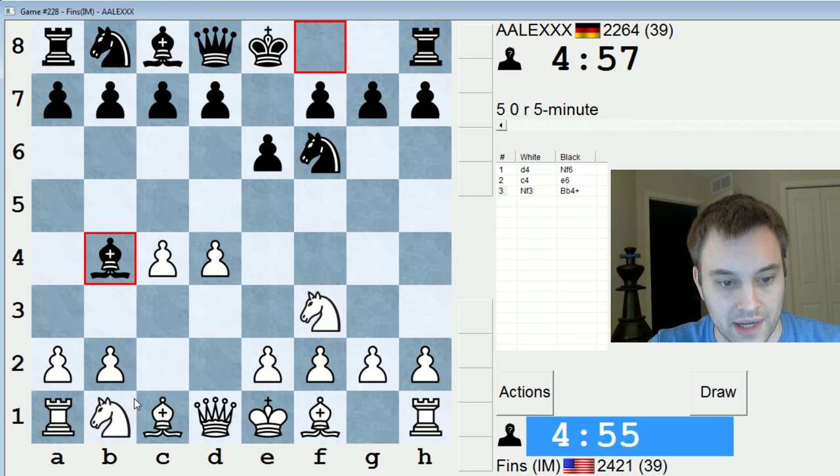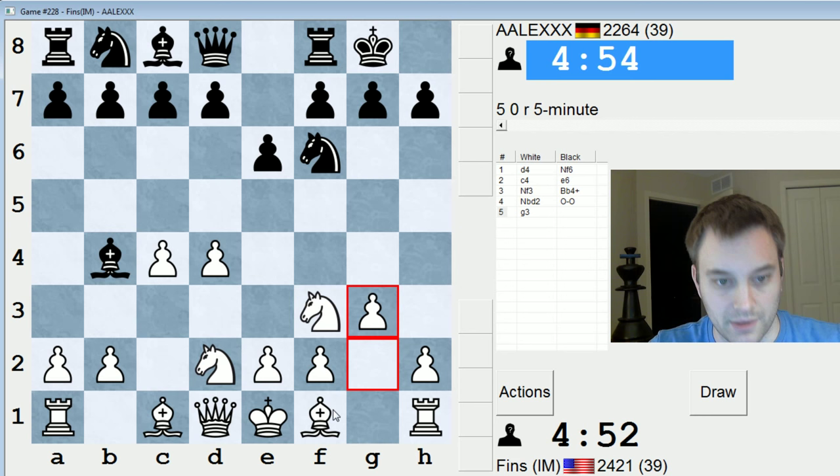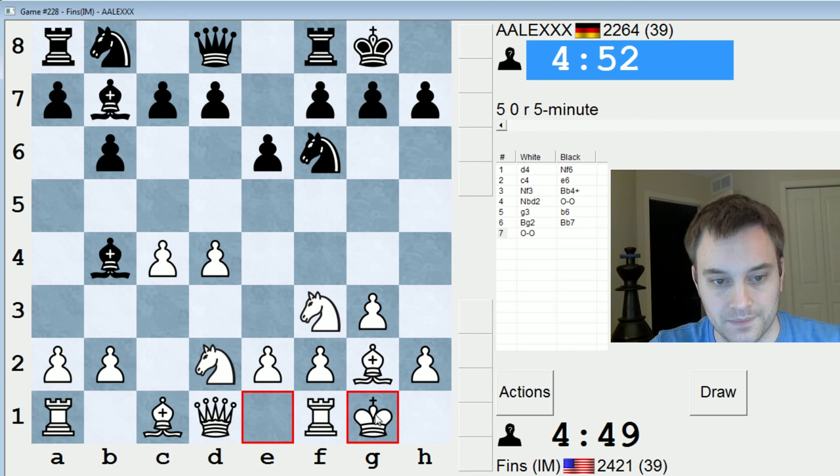We'll avoid the Nimzo Indian. Let's play knight bd2, just blocking the check. We'll play g3 now, fianchettoing the bishop. He also brings his bishop onto the long diagonal. Now let's castle.